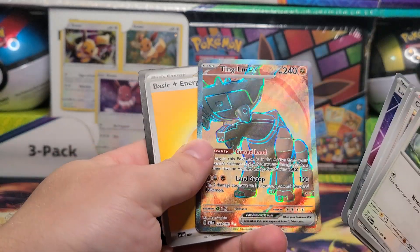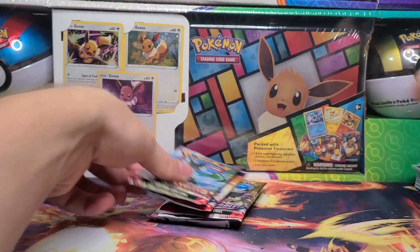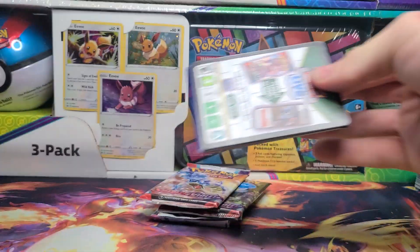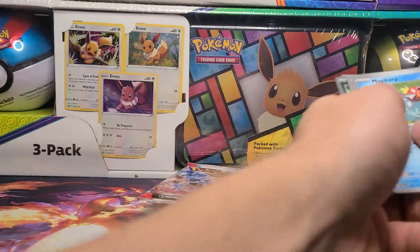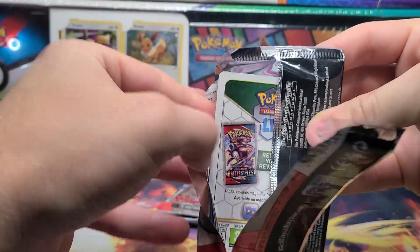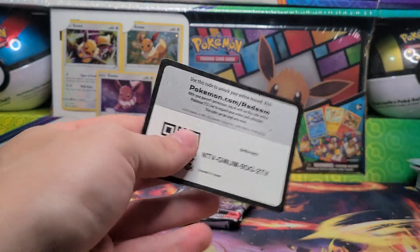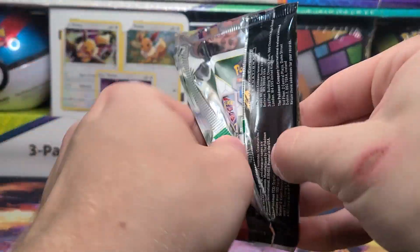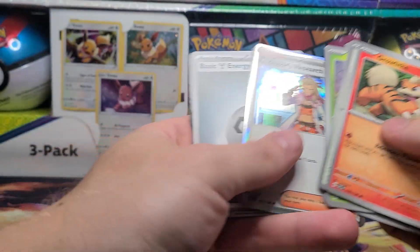Paldea Evolved doing really good to us — we got a Full Art EX Ting-Lu. At the very least, even if we're not getting our god packs, we're filling out the binder for Paldea Evolved. Another one — a Fletchinder Illustration Rare. Now we got our Scarlet and Violet. Definitely looking like Scarlet and Violet Base Set is going to be seen as a not-too-favorable set, although by the time it's five years old everyone forgets what was a good set and what wasn't.